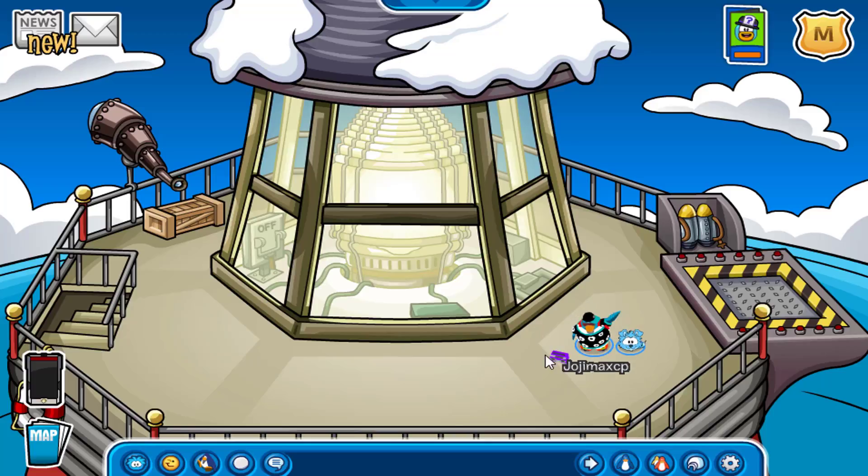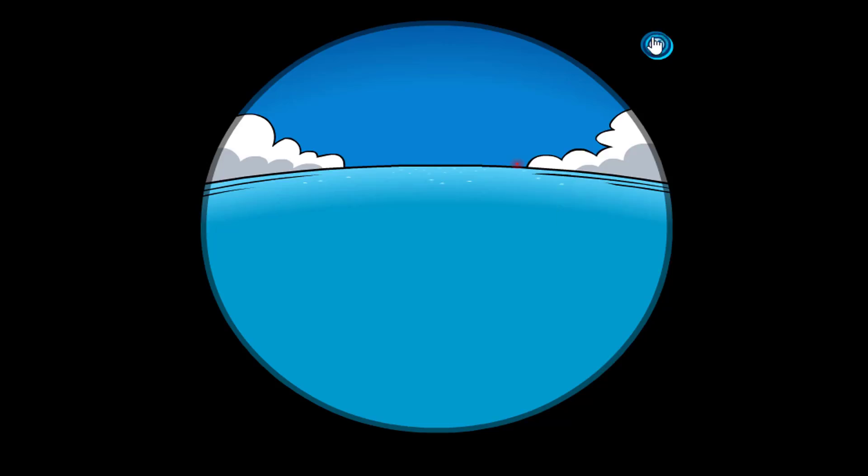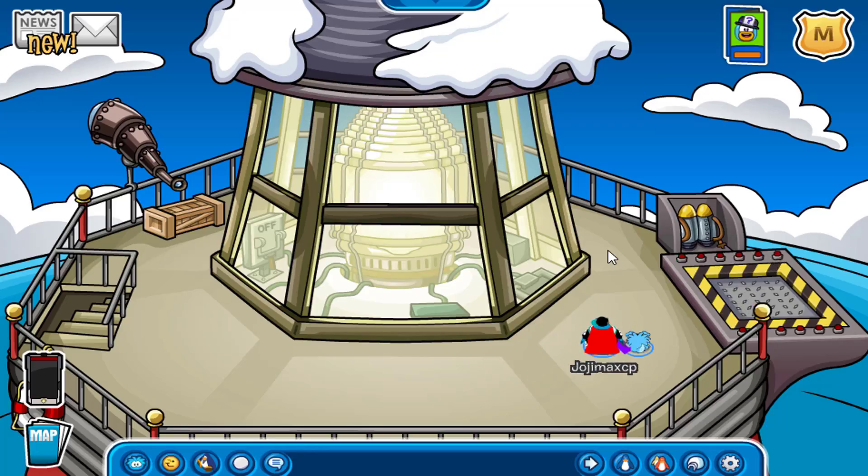Hey again, welcome to another video. Here we'll be seeing the enchanted feather pin glitch. Here's how to do it: first off, you have to be at the beacon on top of the lighthouse, then walk to the area which I am going to walk to, and you will be able to obtain it.